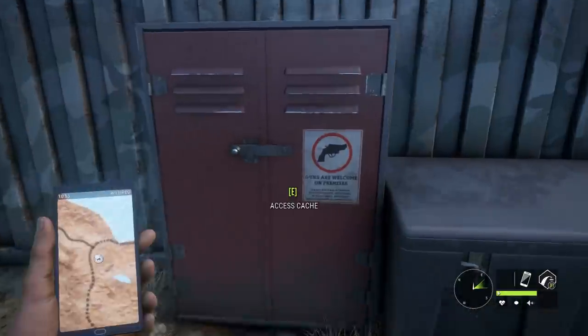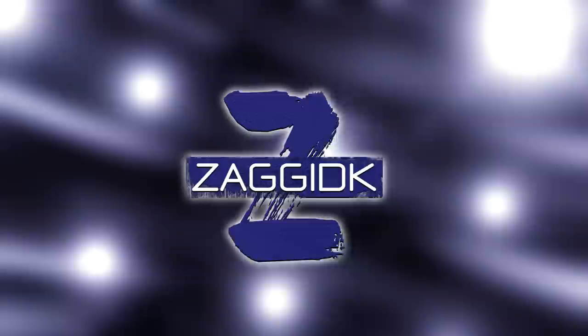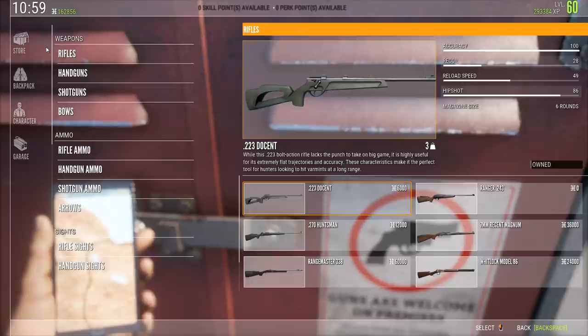For this one, we're going to be talking a little bit about the inventory and the different rifles. A question that I've seen quite often is: how does this work? Why don't my rifles go into my loadout?